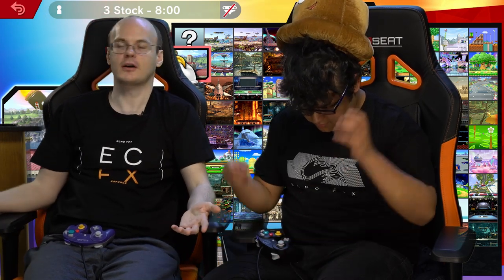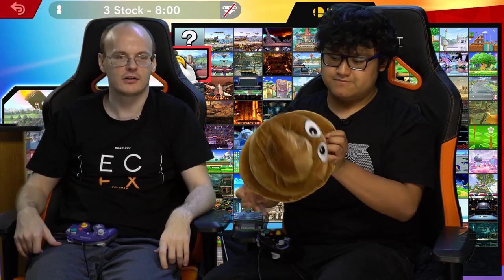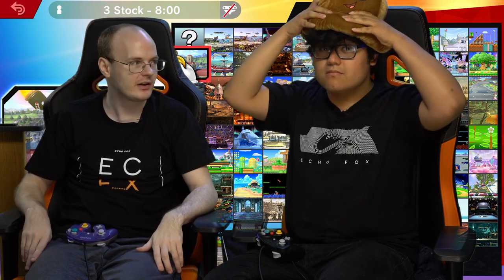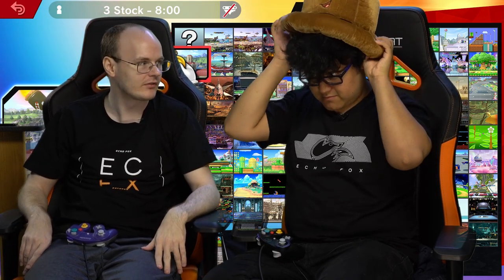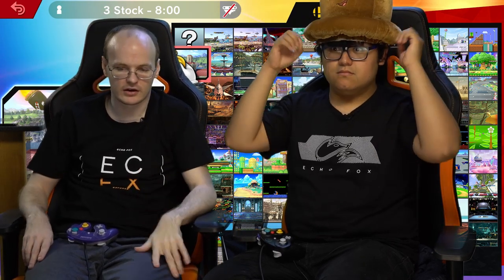You get a nice juicy fart for being boring - you can just kill sooner. They have to approach you because you get a nice juicy fart for being boring. Just wait around a lot. Bore them to death. Run shield - they touch your shield - you get a nair out of shield most of the time. And you can also just jump, up air, and get a bunch of up airs, up tilts and stuff, over and over.